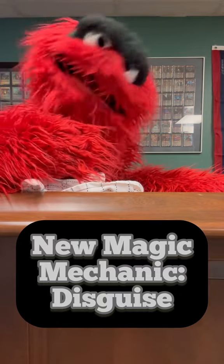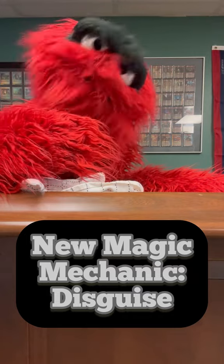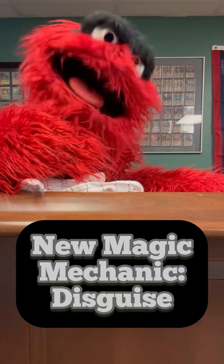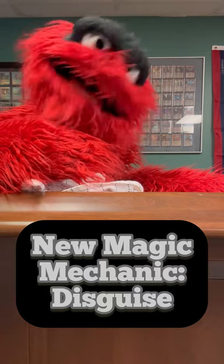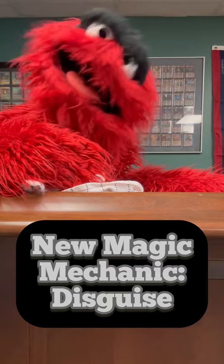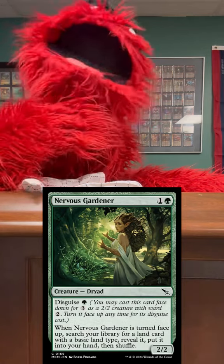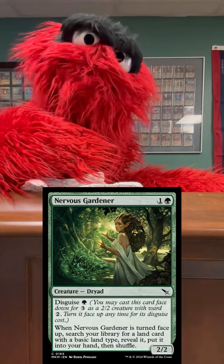Morph and Disguise are almost the same thing, but there are a couple things with Disguise you should pay attention to. Usually when you flip up a creature with Disguise, most of them have something that happens when they flip. With Morphs you'd just flip them up and they're whatever the face-up side is, but a lot of Disguise creatures do something when they flip. Take this example here — this one goes and gets a basic land. So you flip it up and something happens, and that's exciting.